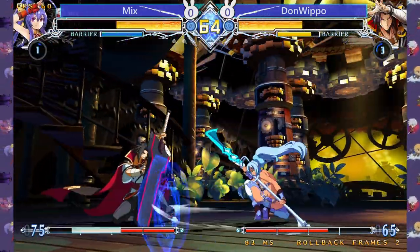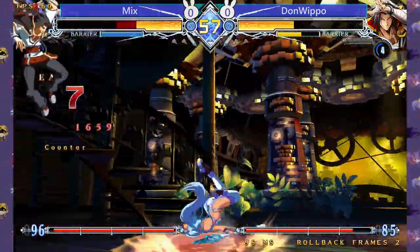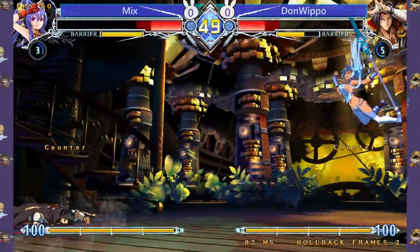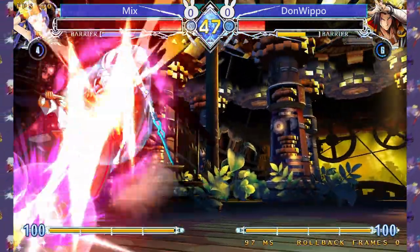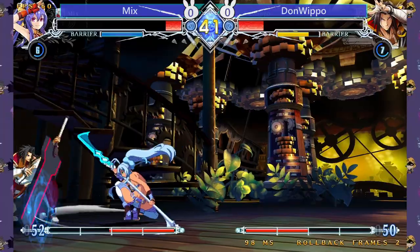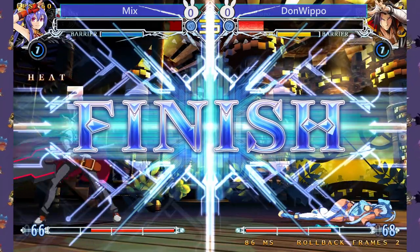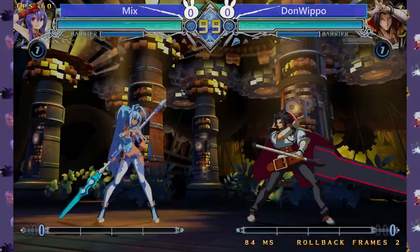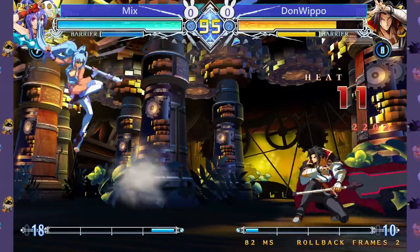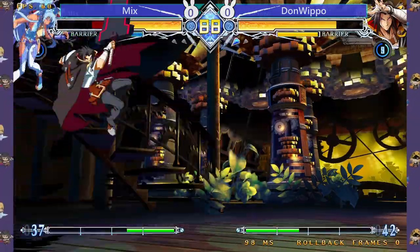In this matchup, Mai definitely has a speed advantage and similar-range normals, which makes it very difficult for Kagura. She can also zone him out and do stuff with her dive kicks, so she's a very difficult character to nail down. Her spear thrust beats or at least clashes with Wyvern, so Wyvern is also a worse tool than in most matchups. Trying with 5C stagger pressure but they just jump over it after a few times — I should have mixed it up to cover for the jump. I take the first round with an orb into a Wyvern.